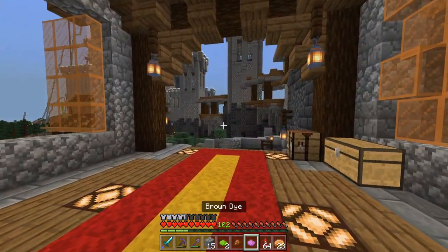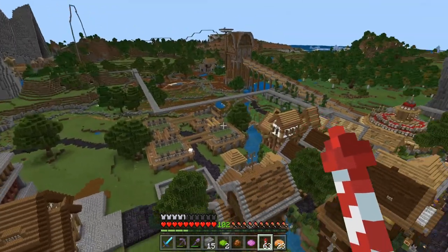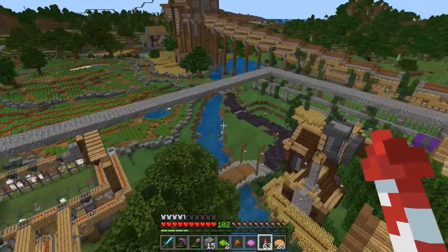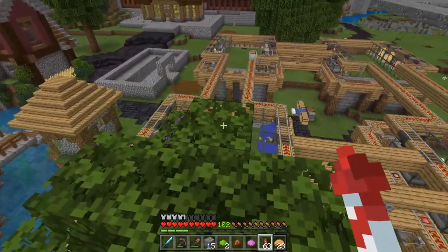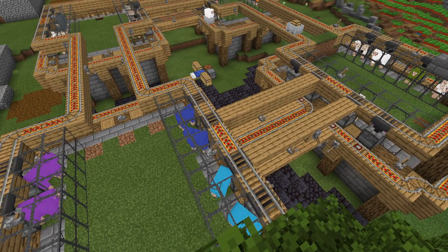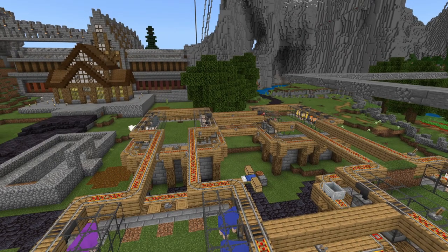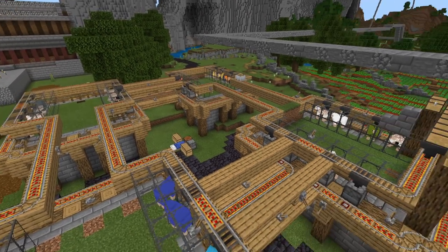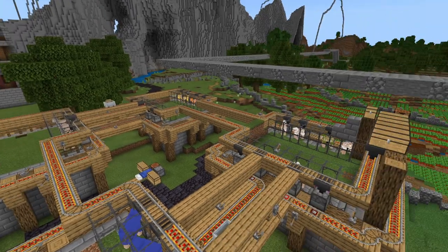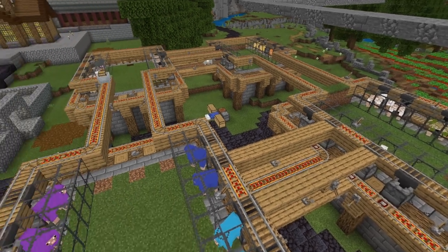Let me take you down in case you missed last episode and show you what the basic idea of the sheep farm is — let's stand up on this tree. Okay, here's the idea: it's a cart-driven sheep farm, I just thought that would be fun. There are basically three cart paths — one over there where some sheep got stuck, one down here, and then there's the upper layer that connects all four. The upper layer drops shears into hoppers that then go to the dispensers.